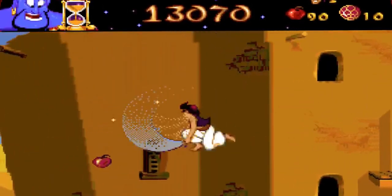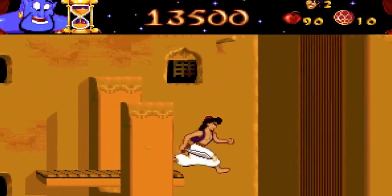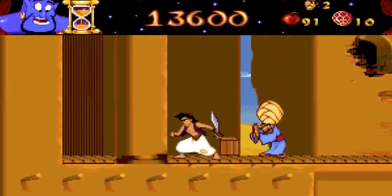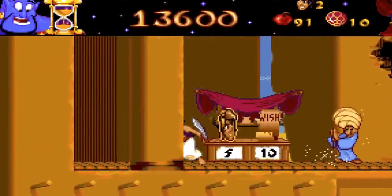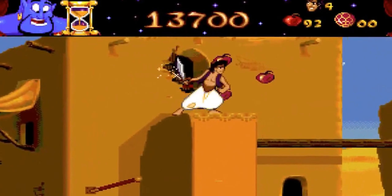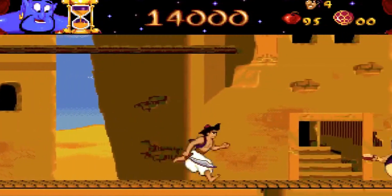Here's the shopkeeper. Let's buy a couple of lives from him. Since we have ten diamonds, my life count just went up from two to four. And that's the end of level one — level complete.